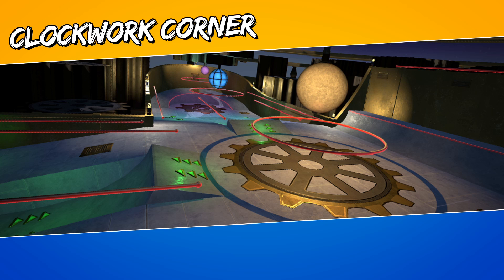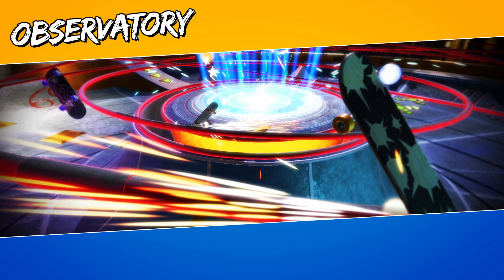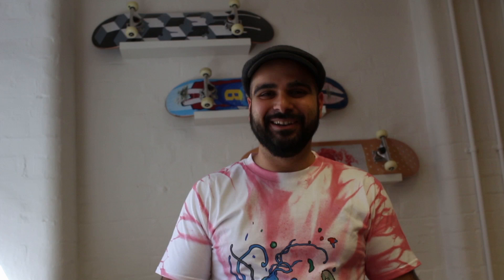L-Shape is now known as Clockwork Corner. Noctagonal is now known as Punchbowl Plaza and it's got that sort of beach theme. Observatory — this is genius by the way — we've renamed it Observatory. And Beach is now known, and we're really proud of this one, as Costa del Splash. So that's the arena stuff.